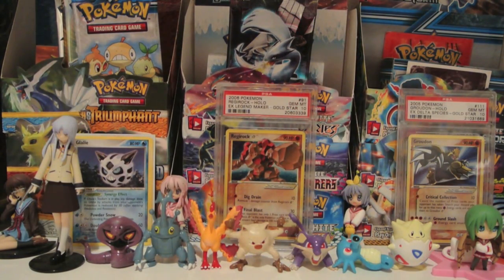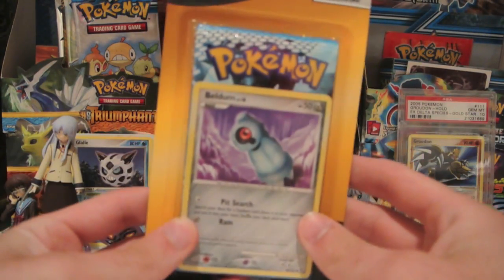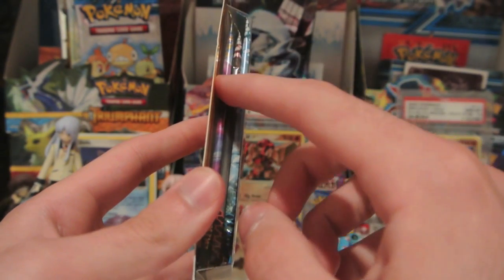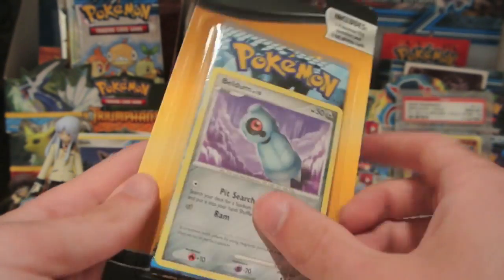What's up guys, Shiny Enterzak here back with another TCG pack opening video. Today I have a 3-pack blister with some Black and White series packs. I got one Noble Victories, one Emerging Powers, and one Next Destinies.